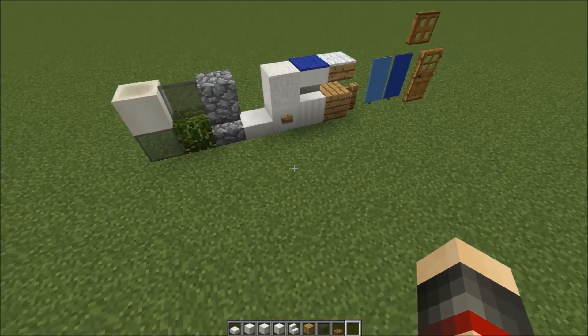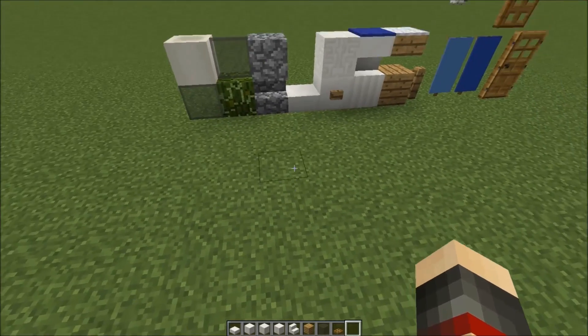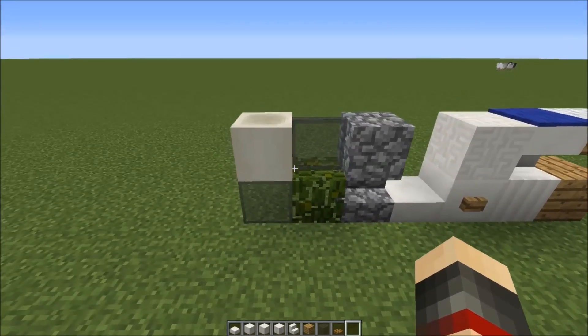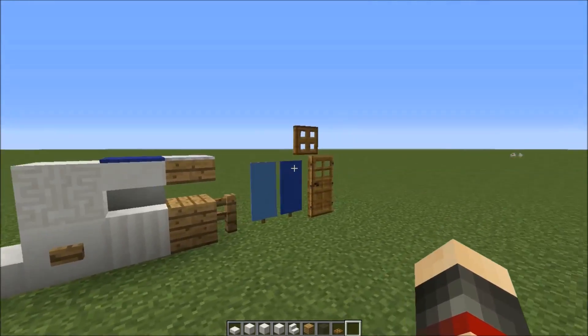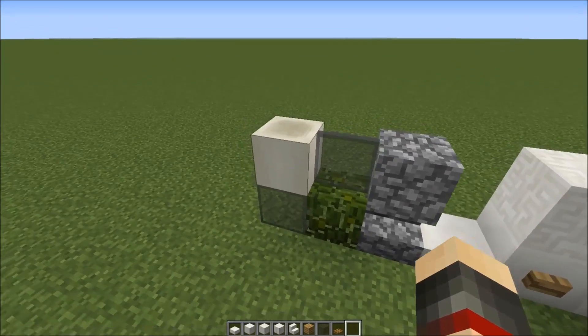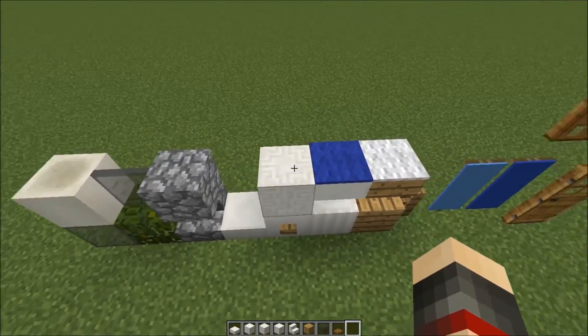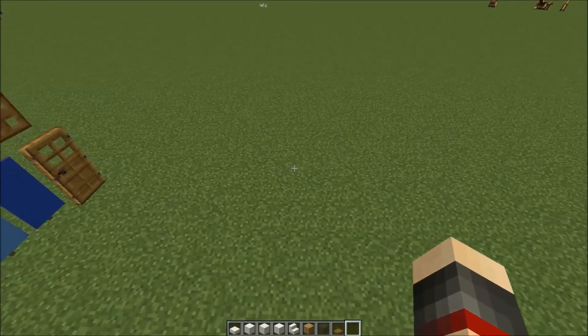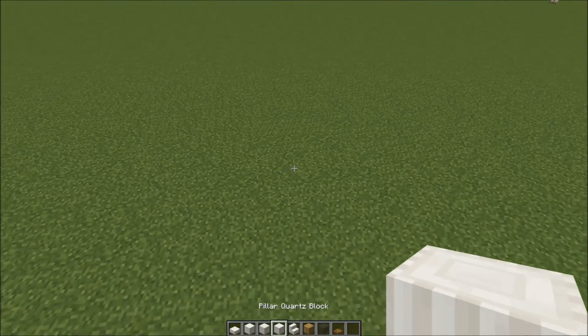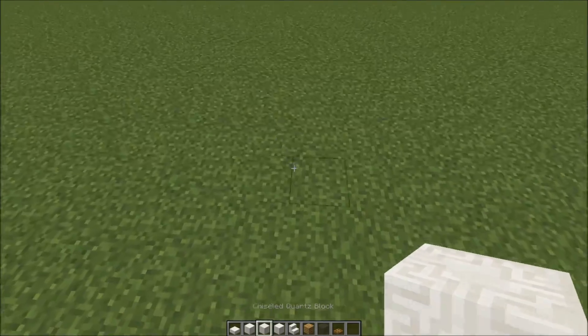Here we are on the test world. You'll notice first thing we're in the default texture pack so everybody knows exactly what blocks we're using. Those are just normal leaves - you can use any kind you like. Bone blocks are a new block as of this video, and you can see carpets and banners there too. Let's get this party started.